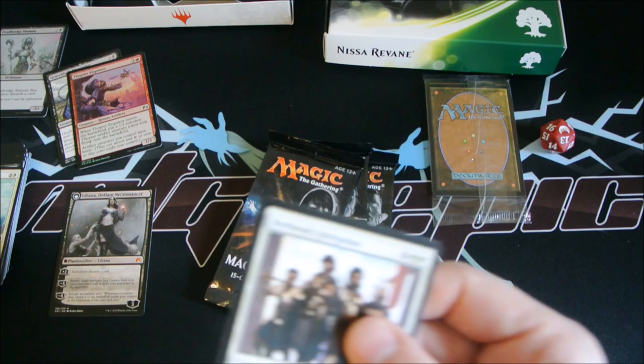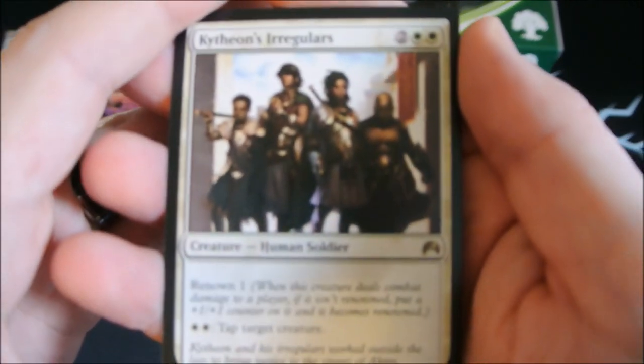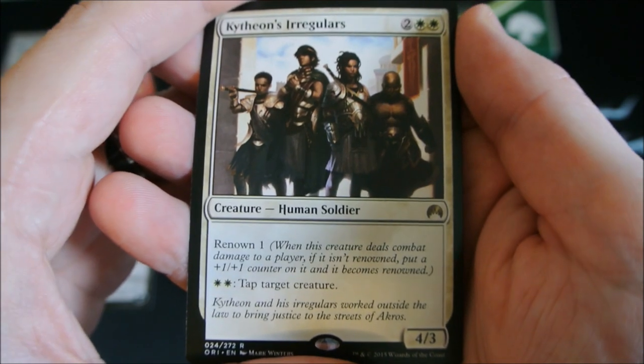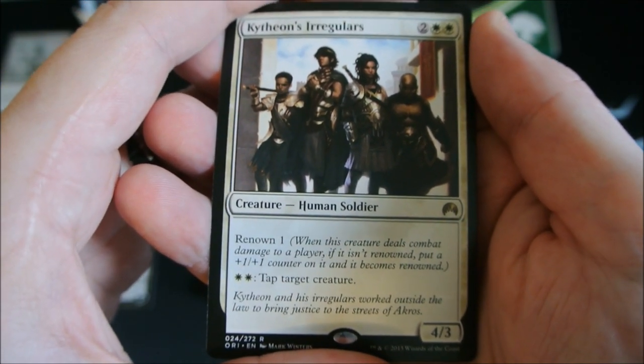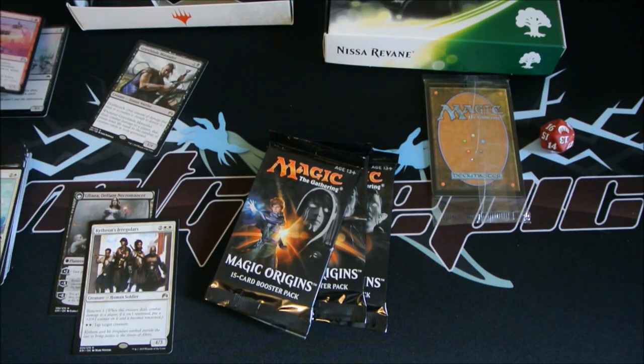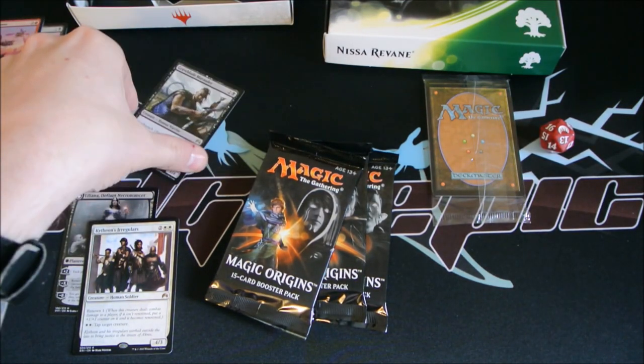We should say what Kytheon's Irregulars do — they're 2 colorless and 2 white with Renown 1, a 4/3. You can tap 2 white to tap target creature. I'm really pleased with the way that this is going so far.